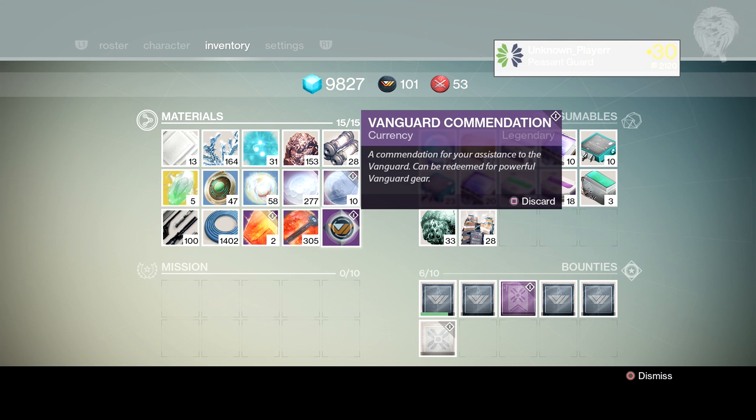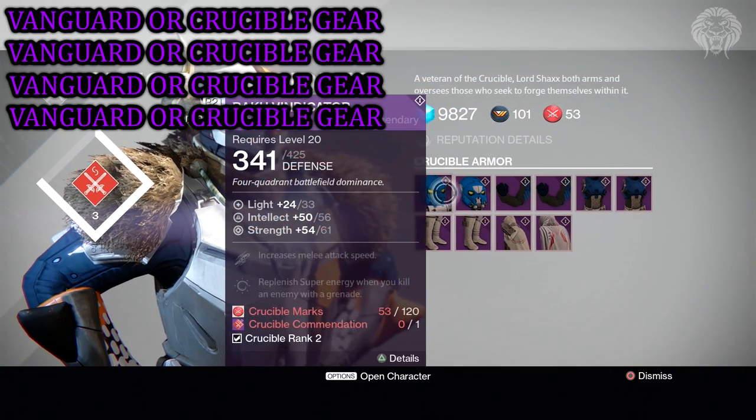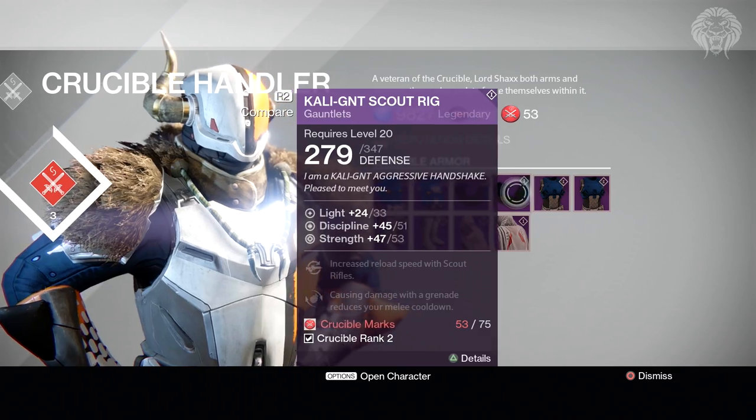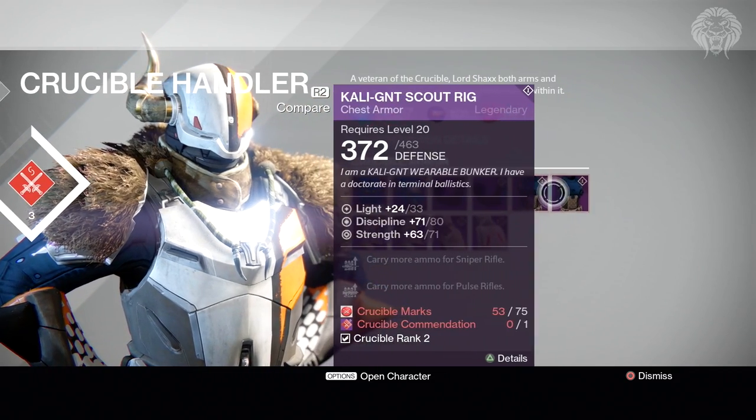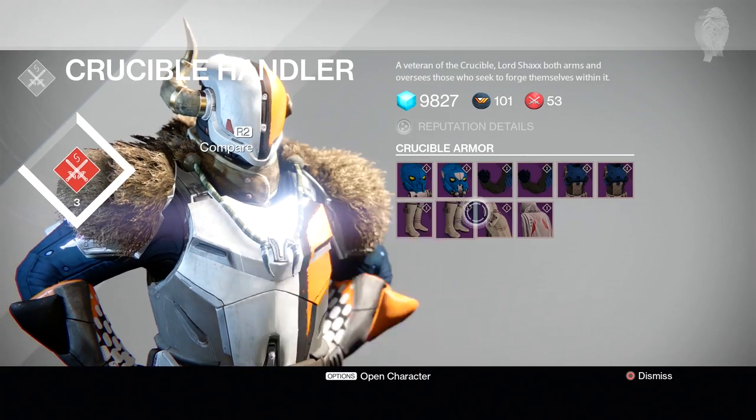One way to get to level 31 is to buy all four pieces of Vanguard or Crucible armor — either will work, or you can mix and match them. All four pieces fully leveled will get you to level 31 with no problem. With a max of 33 light per piece, four of those will give you exactly 132 light, which is just enough.